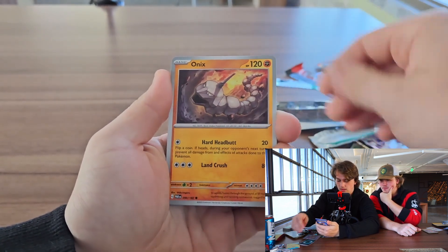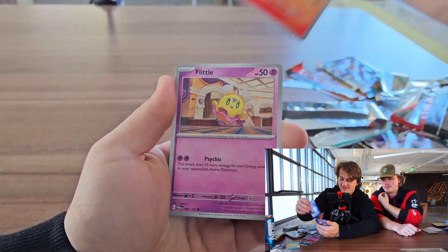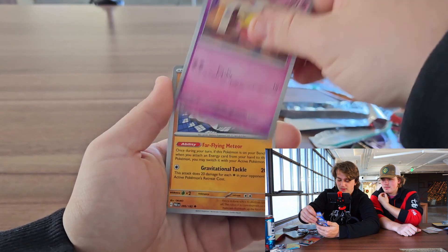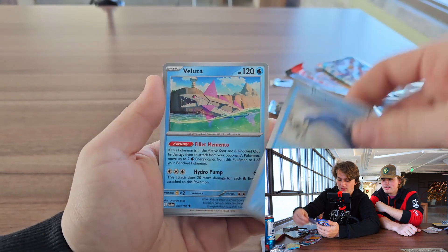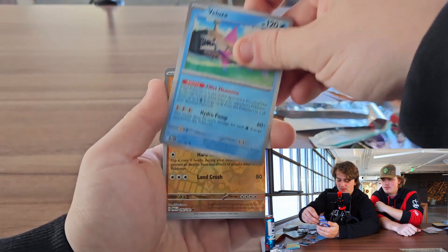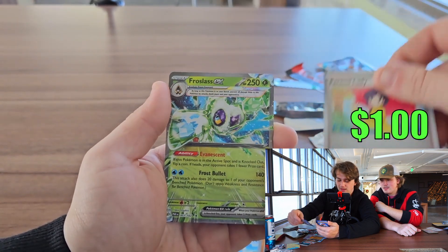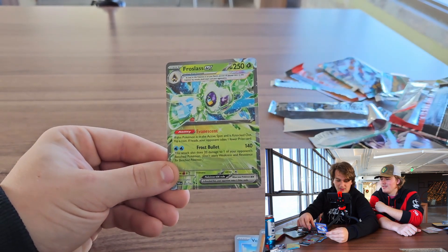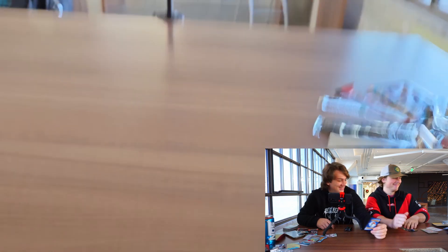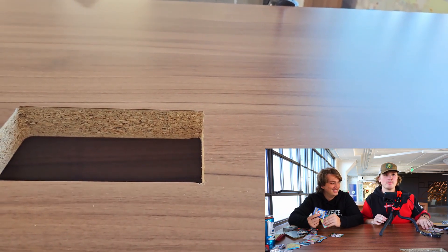Basic Energy, Onix, Tinkatink, Tinkatuff. Three things are guaranteed in life: death, taxes, and Dustin mispronouncing Pokemon names.